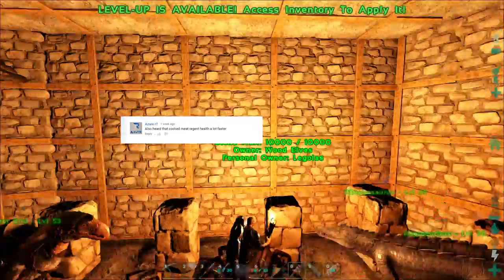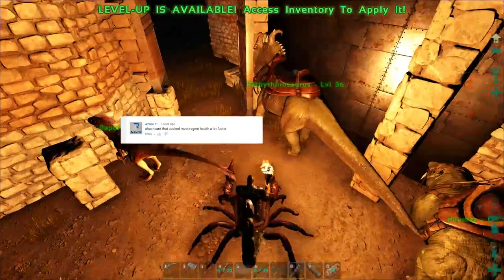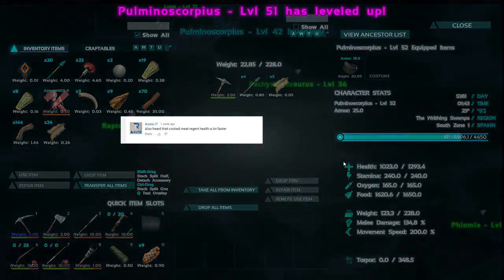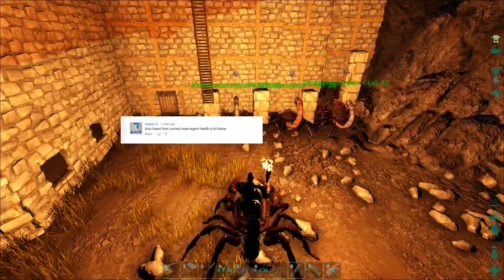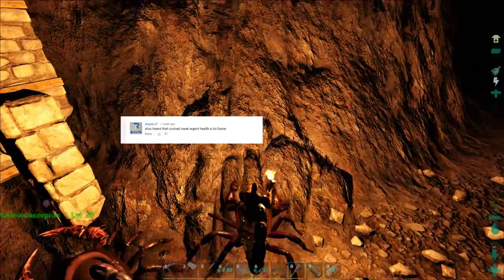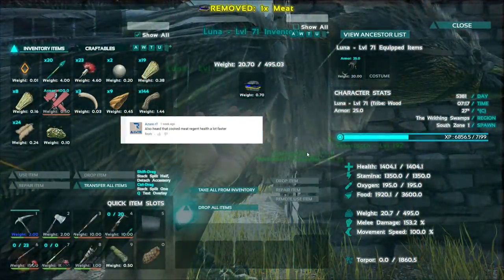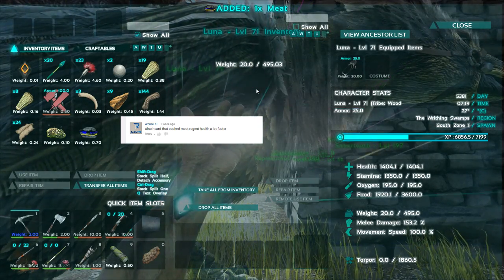From Azure RT: 'I also heard that cooked meat regens health a lot faster.' Yeah, so this is a good point to make - if you're on your dinosaur and they got damaged and you want to force feed them meat, you can actually force feed them cooked meat and it's going to give them more health than if you had given them regular raw meat. That's a good thing to keep in mind.